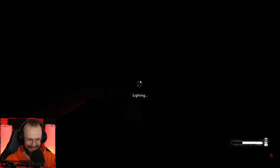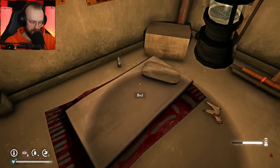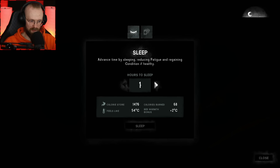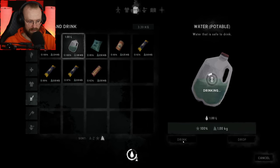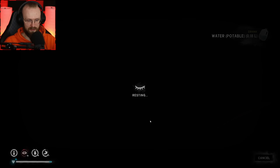We need to start the light to find the bed. There it is — I knew it was somewhere here. Now we can turn off the light and go to sleep. We'll sleep for about eight hours. Before we go to sleep, we should drink all of that stuff. Let's drink some more water and now we can go to sleep for at least eight hours. As they say, let's hit the sack.